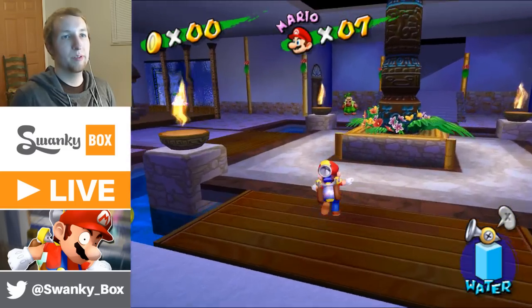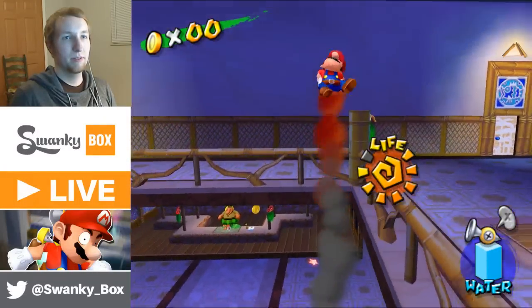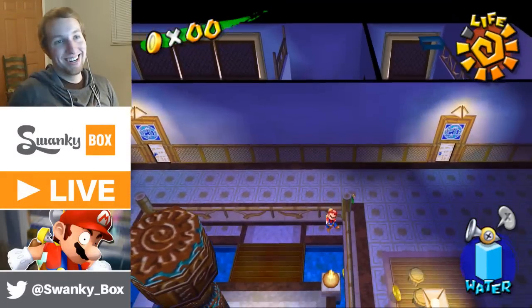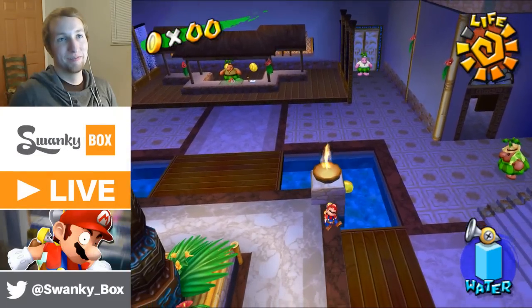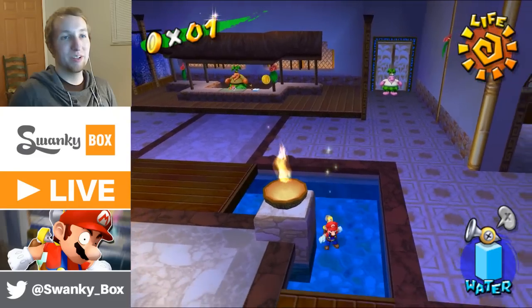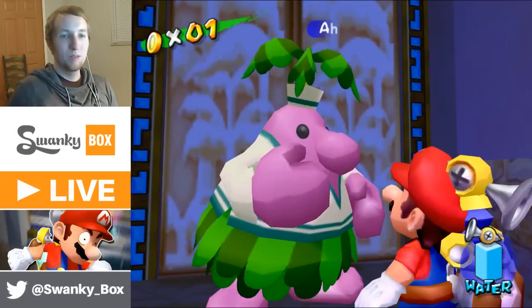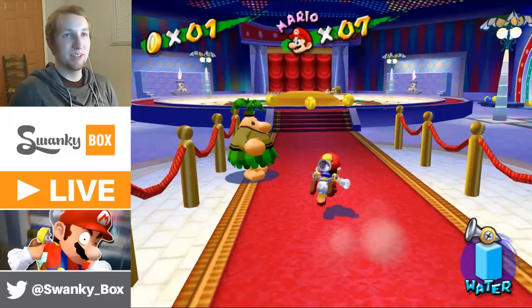King Boo — if I remember correctly, he's in the casino? With low gravity on in the casino, you can get stuck above the doorways, and the only way to get out is to exit the level. I'll show you what I'm talking about.